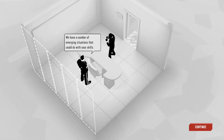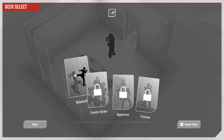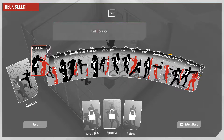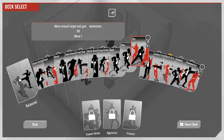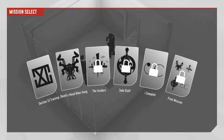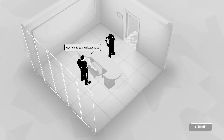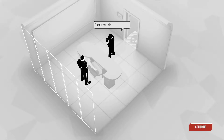Sir, we have a number of emerging situations I could do with your skills. Okay, I guess we start off as balanced. This looks like it's pretty straightforward to learn. Let's start off with training. Nice to see you back, Agent Eleven.